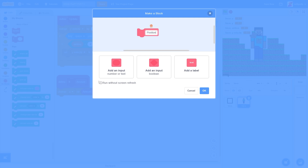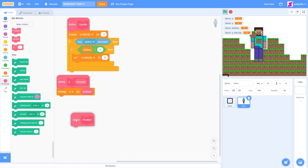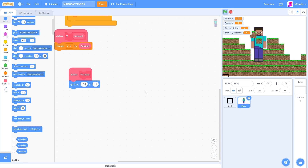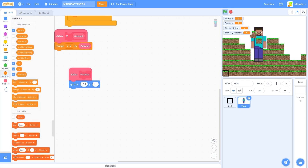And we won't need run without screen refresh. Inside of this block, let's go to our motion category and drag out go to X 0 and Y. And inside of these inputs, we'll be dragging in our variables X and Y. And I'm just going to hide these variables on the screen.